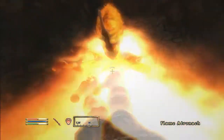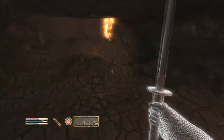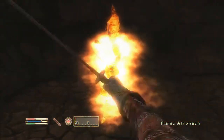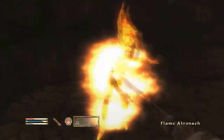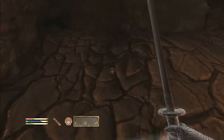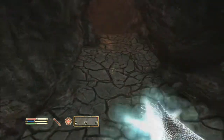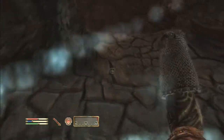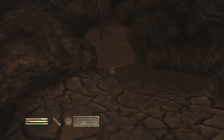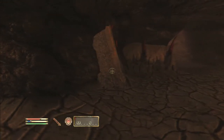Oh, this fire damage is hot. All right, Atronach, come over here. You missed. I should be able to get you down — there we go. Put the weapon away, use my Cure Minor Wounds spell. There we go. Do a little sneaking.